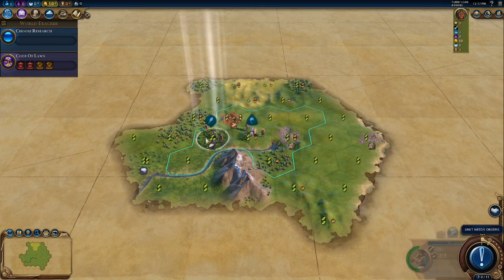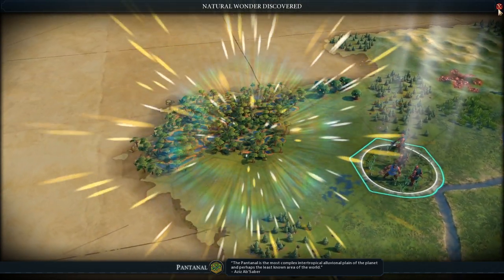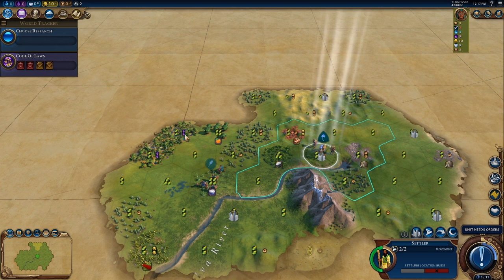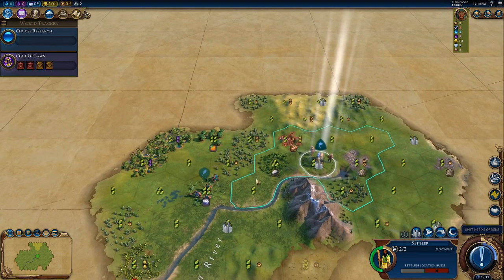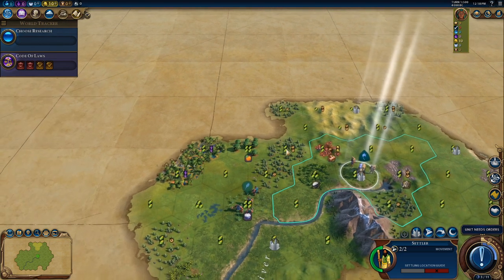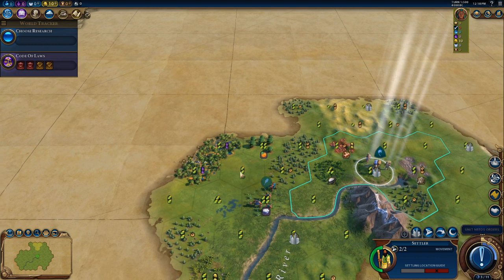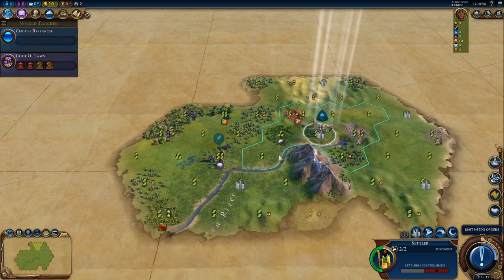We get a natural wonder! Okay - I like that. That's plus four. So where do I want to settle? If I settle on this forest, I can build another district here, and then this will be plus five for the campus. Okay, I think this is what we take. We take this start into the next episode. See you next time.